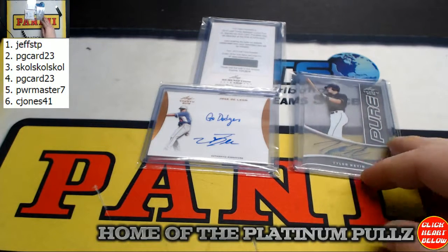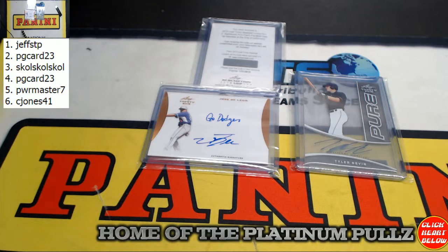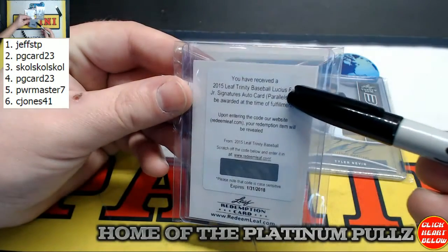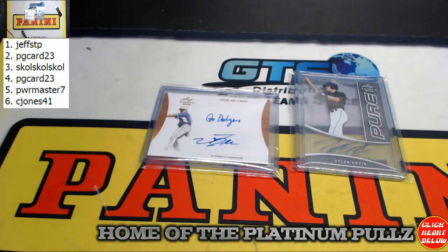Next up is PG Card 23 — you've got the Lucius Fox Redemption, the De Leon, or the Tyler Nevin pure. Well, now you know — don't write stuff in the chat unless you know. Still, keeping your mouth shut is half the battle. PG Card — very good, good answer. The Fox Redemption — yeah, the thing with these is you just don't know. It says parallels may be awarded, so this could essentially be a one-of-one, you just don't know until you get it in the mail. Next up is Powermaster 7.